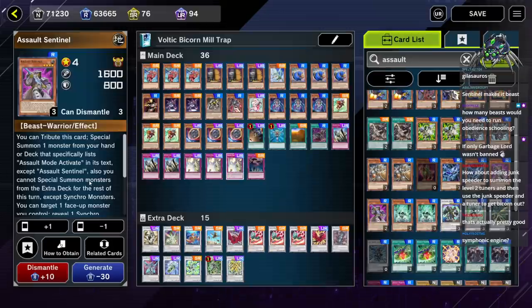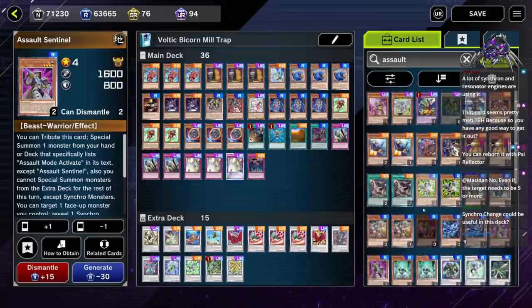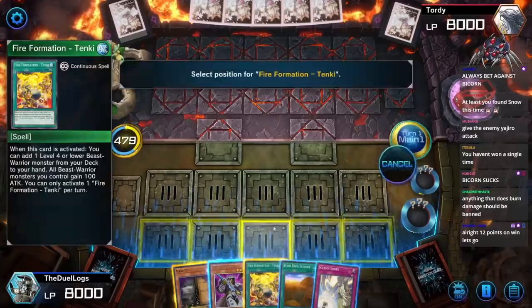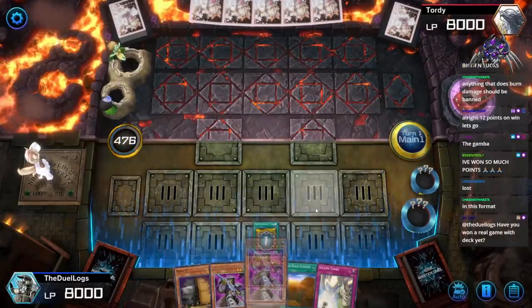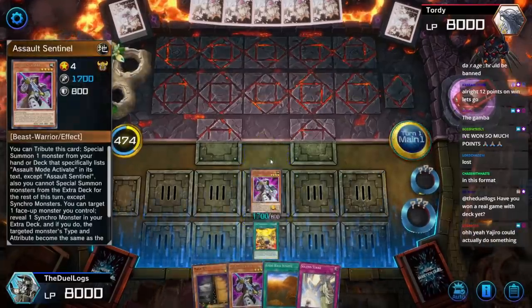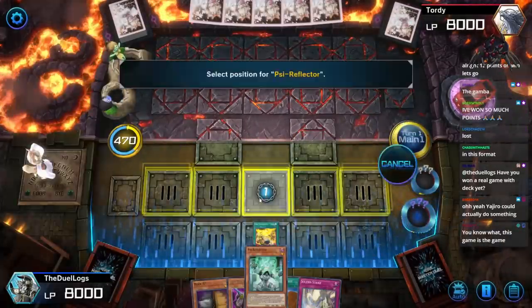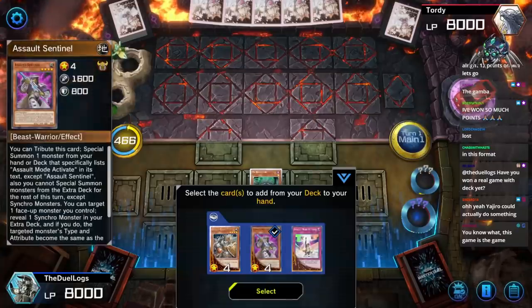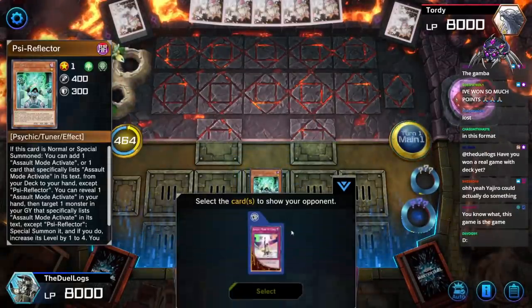Oh, that's actually pretty good! So if you bring out Sentinel instead of Beast, I can do it. Let me try that out. Okay, going first again. Add a card from your deck to your hand — yes, let's add Assault Sentinel. Tribute it to bring out Sigh Reflector. I just need to remove Assault Beast from my deck — he's literally garbage, I don't need him. I can just add Assault Mode Activate directly to my hand.